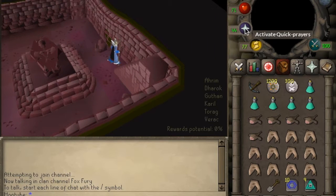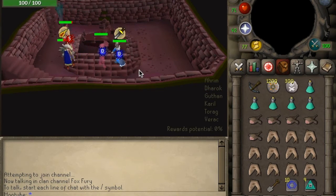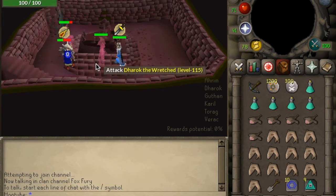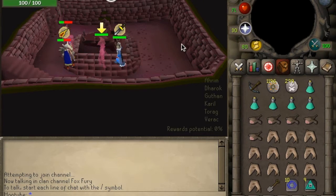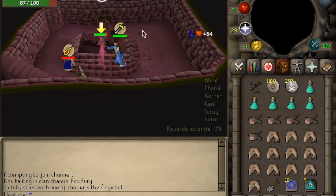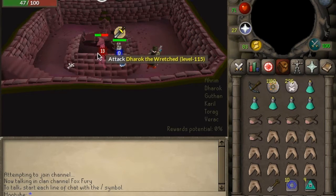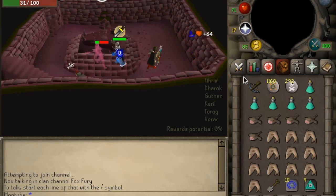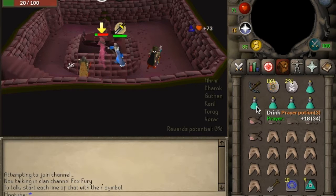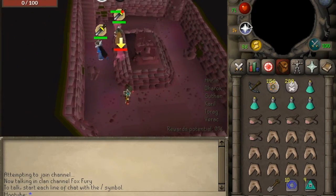We'll go to Dharok first - put Protect from Melee on straight away because he can hit quite hard. Something to bear in mind: your prayer will drain when you're underground at Barrows - you'll see faces pop up on screen. Keep a close eye on your prayer especially if you're low level like me in just mystic. Once he gets to lower health, Dharok's set effect means he can hit higher and pretty damn high, so don't let your prayer drop. If it does hit zero, quickly click your prayer pot and select Protect from Melee. That's Dharok down.